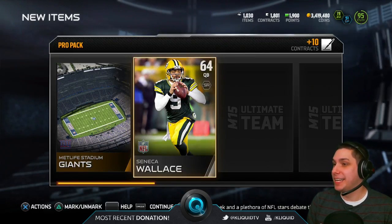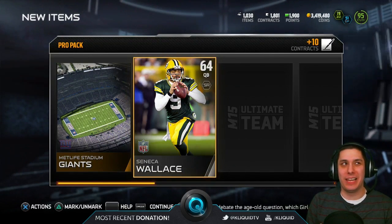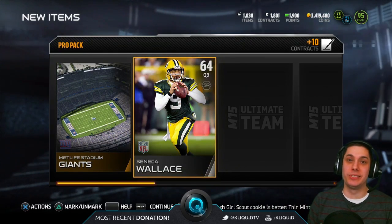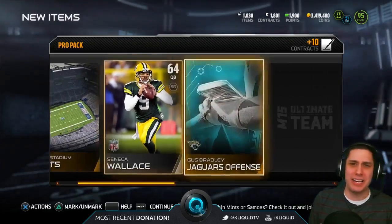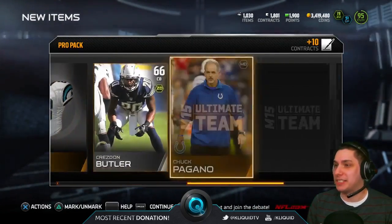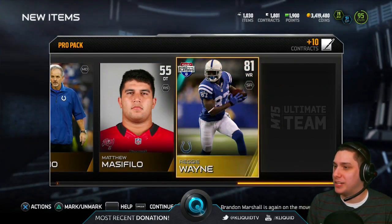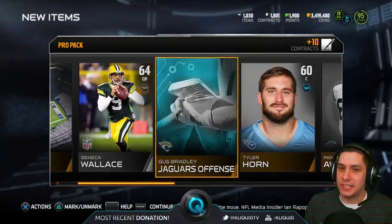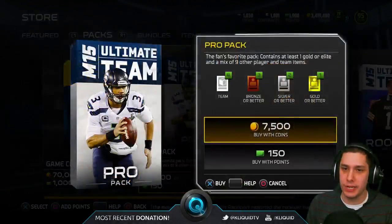We get Seneca Wallace. Back in the old Madden days — I'm talking like Madden 06, 07, 08, 09 — I would only use Seneca Wallace as my quarterback because he was like a scrambling quarterback. He had just the trashiest throwing attributes, but it just didn't even matter. He was one of my favorites, so I'll always have a soft spot in my heart for old Seneca Wallace. We get Reggie Wayne as our gold in this pack, not too bad. Some people in the stream are saying they're pulling some pretty good stuff.